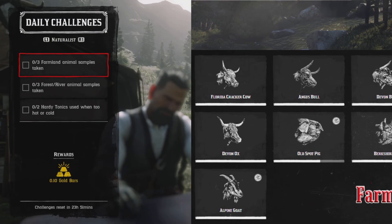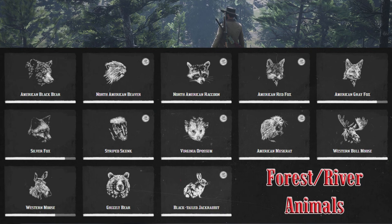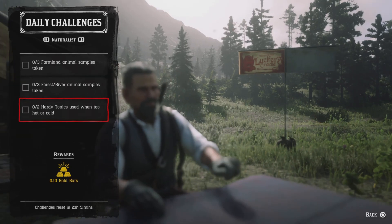Three farming animal samples taken — sample three of the farming animals you see on screen and once you do three that challenge will be completed. Three forest river animal samples taken — sample three forest river animals shown on screen and once you do three that challenge will be completed.